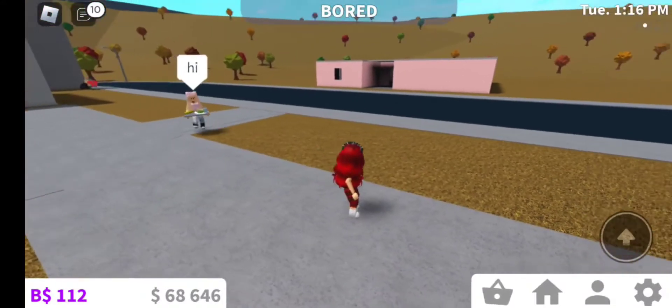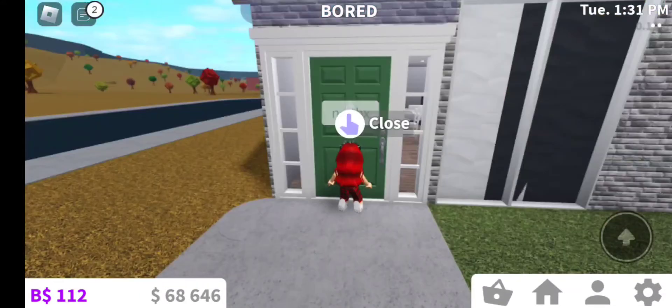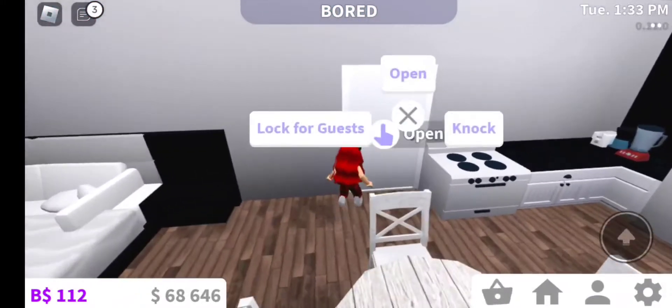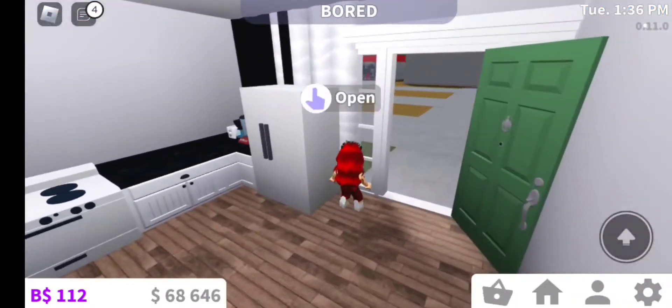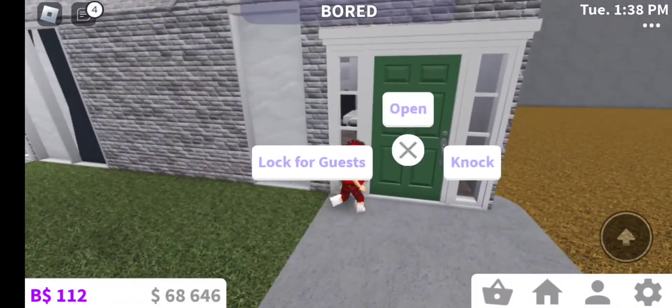This random person literally just came up to me and she wanted to know if I wanted to buy something. So yeah, this is basically an empty house — like the vacant houses. They're already furnished and all that. So that's the first one. This is the second one.